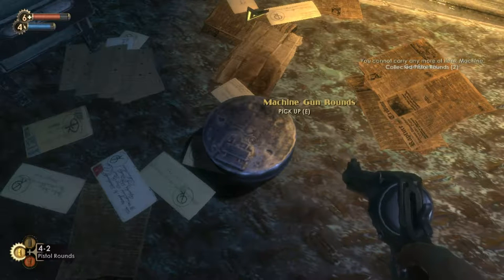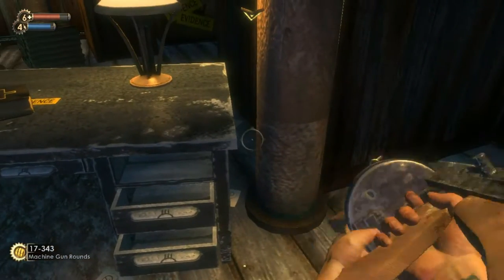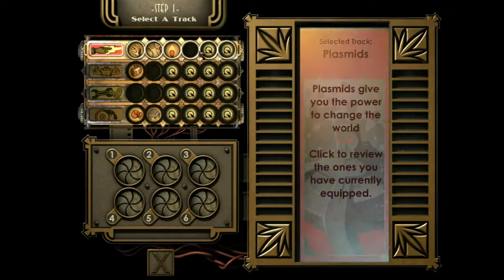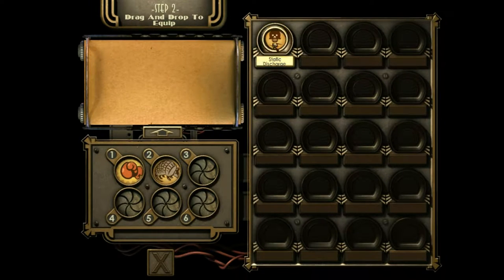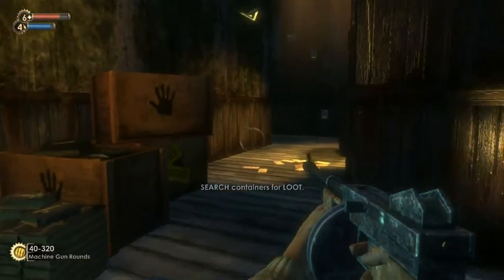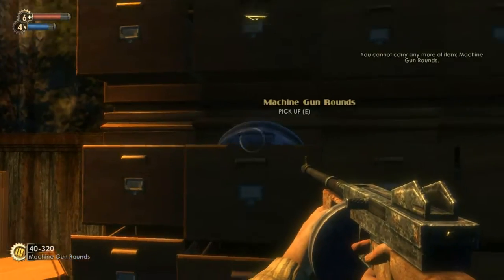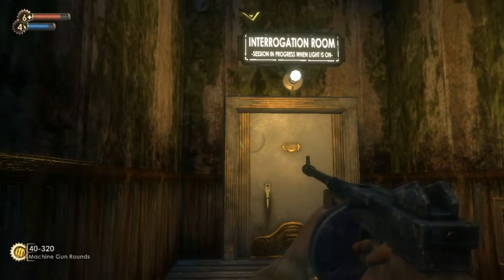Bible, machine gun rounds. I cannot carry any more machine gun rounds, I should probably use some of those. I have so many machine gun rounds, holy crap. I don't think I have anything to swap out that I want to. I'm not gonna use the wrench I don't think, so I'll just replace that. I don't know what I was thinking in the last episode buying that, that was just a waste of ADAM. More machine gun rounds. Okay, interrogation room.